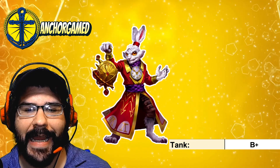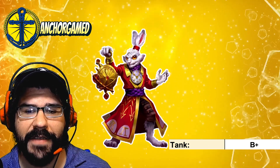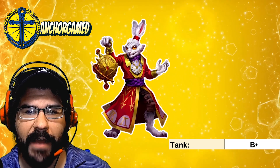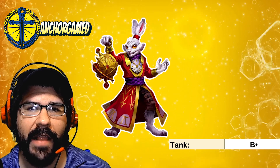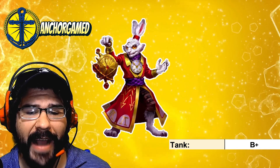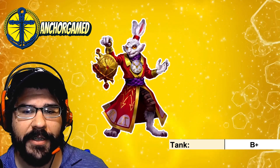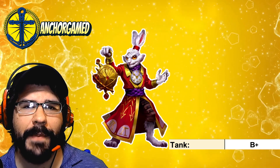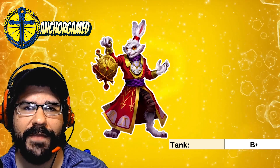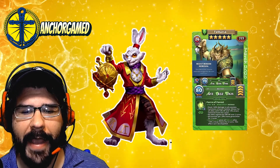If we look at his tank grade, he is going to get a B+ grade. He does have some pretty decent defensive stats and I do like the defensive down, but I think there are just a little bit better heroes you can be using in yellow. With him running at fast speed, this should maybe flex into an A minus, especially being that he gives defensive down — but it would be a little different if he gave everybody defensive down that he hit.